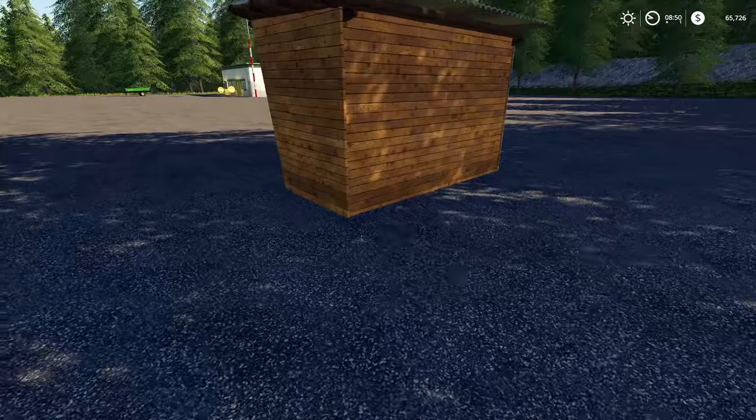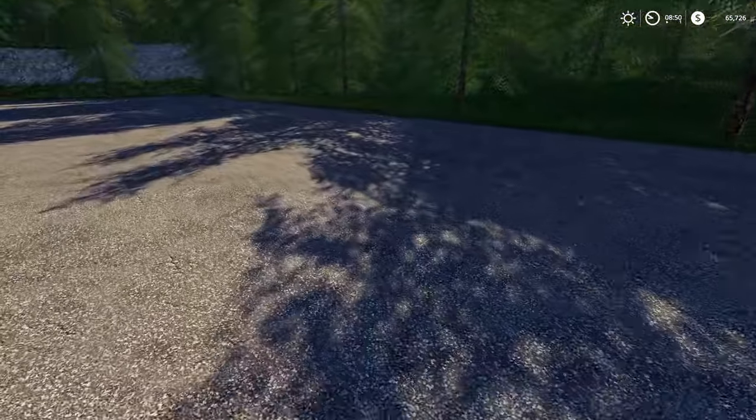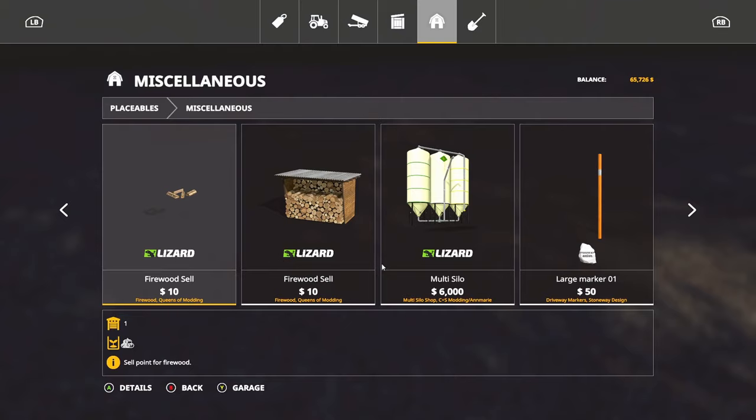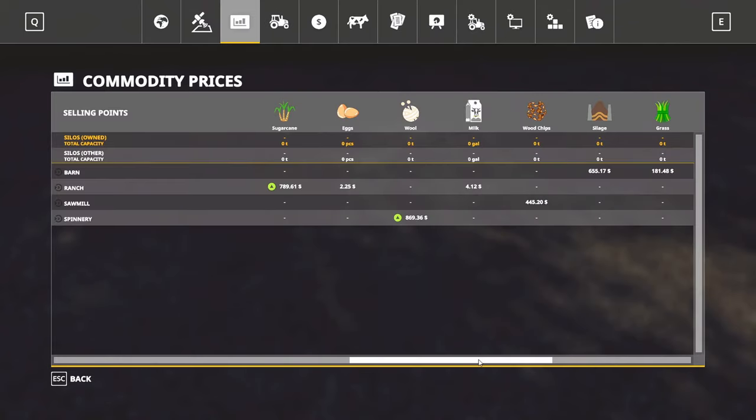There are two sell points: one is a little firewood shack and the other is just a pile. Both of these sell points can be found under the placeable miscellaneous tab. The first one is the firewood sell point and then you have the firewood shack sell point — only $10 for either one of them, very reasonable.